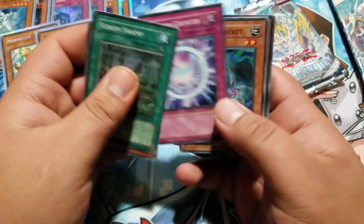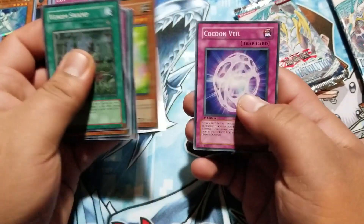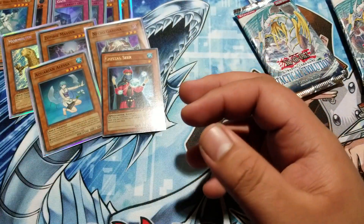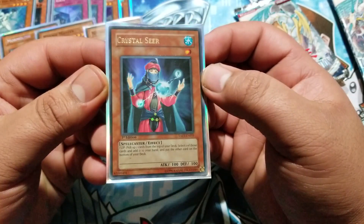All right, give me something good — Rainbow Dragon! Counter Counter, Phantom Cricket... that Crystal Seer again, are you kidding me? Cocoon Veil. Holy crap, a lot of the same cards. Crystal Seer again. All right...